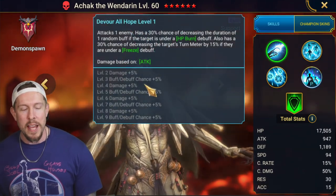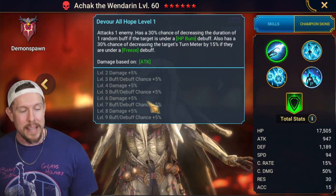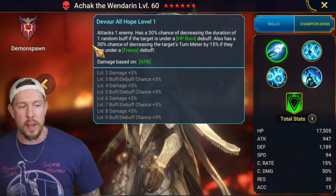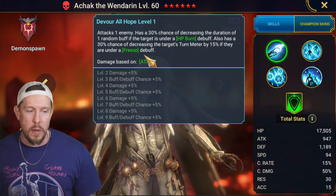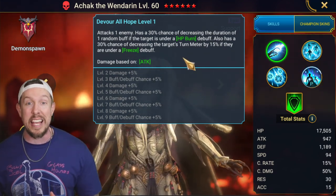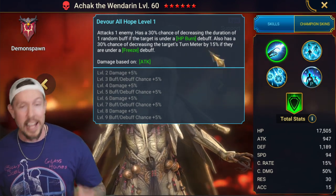Devour All Hope is his A1 — attacks one enemy, has a 30% chance, and if you book it nine times you get a whopping 50% chance of decreasing the duration of a random buff if the target is under an HP burn debuff. It also has a 50% chance of decreasing the target's turn meter by 15% if they're under a freeze. This dude's kit is all about synergies with freeze and HP burns, plus a little support.